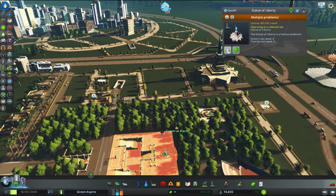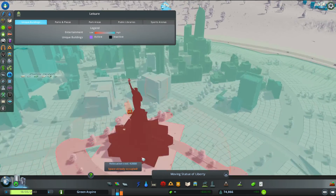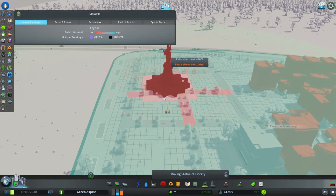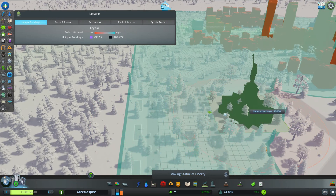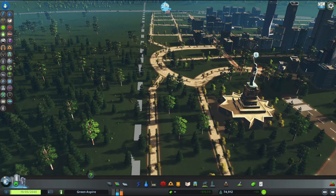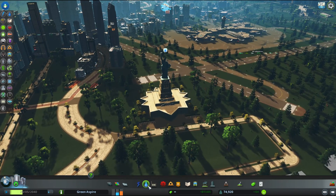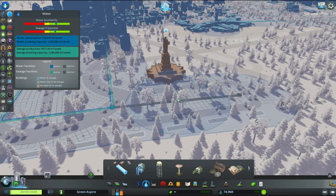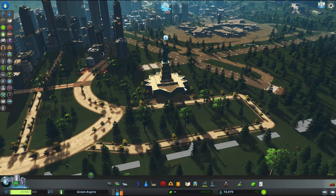I can move this over here and have it sitting here — let me find some space. Okay, it's working over here. It doesn't have any water so let's give it some water, but it is working. So I guess in lieu of having a park area I can create a pedestrian zone and then put my monuments in it.